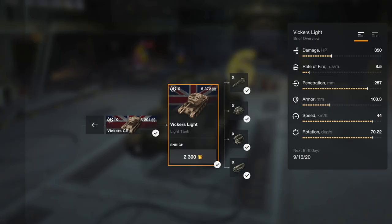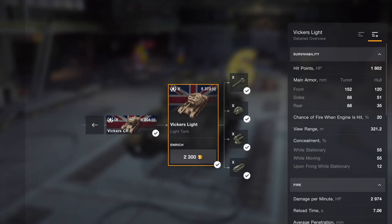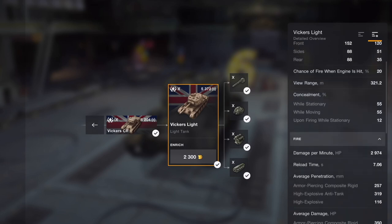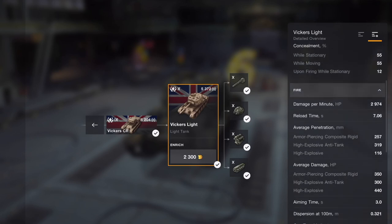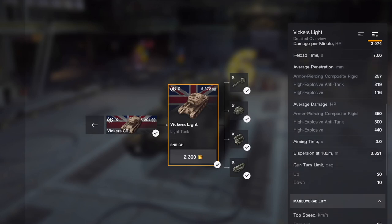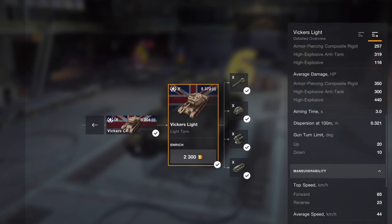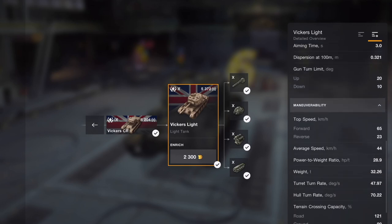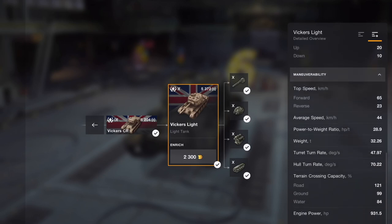Let's jump straight into those stats. Damage output is about 350 alpha, rate of fire 8.5 rounds a minute, penetration is pretty good, armour is not too bad, speed is spectacular and rotation is rather good also. In more detail: hit points 1800, the front turret and hull are solid enough to bounce some shots, view range is 320 metres, concealment is not bad for a light tank, DPM is just shy of 3000 realistically. Reload time is just over 7 seconds, penetration 253.19, aim time 3 seconds, and gun depression is 10 degrees.